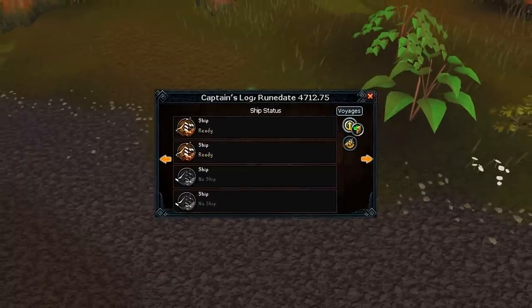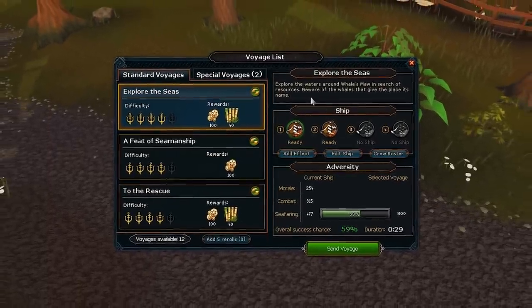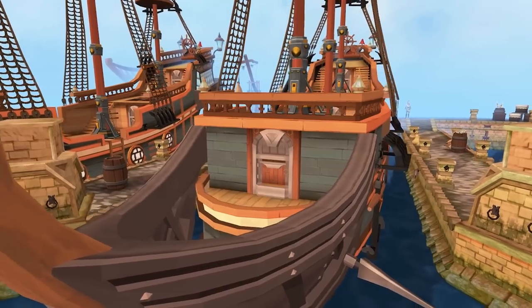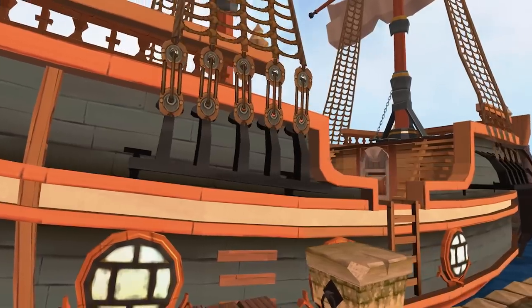Another interesting addition with this update is the ability to use the captain's log wherever you are in the world to send out voyages. This means you don't have to leave what you're doing in order to play ports. You will of course still need to visit your port sometimes, but we feel this additional freedom will allow more players to engage with ports more often.